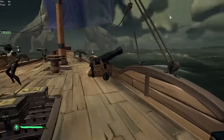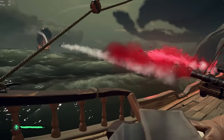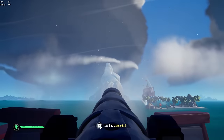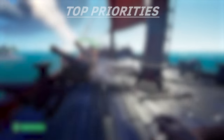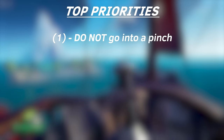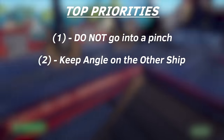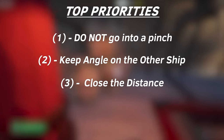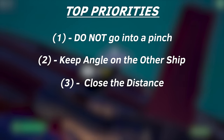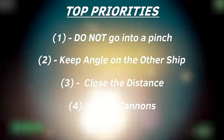Remember to hop on cannons whenever you have downtime. So many helms are locked to the wheel and won't hop down to help their team — having that extra person on cannons is an insane advantage. Here's the hierarchy of what you should be doing as helm: (1) Don't go into a pinch you can't get out of — this always trumps any other responsibility. (2) Keep angle on the other crew — never let them shoot you without you having the ability to fire back. (3) Close the distance — if you're taking max-range shots and not double or triple-sailing to get closer, you might as well not shoot. (4) Be on cannons as much as possible — don't be a wheelbot calling for pressure if you aren't going to help your team.